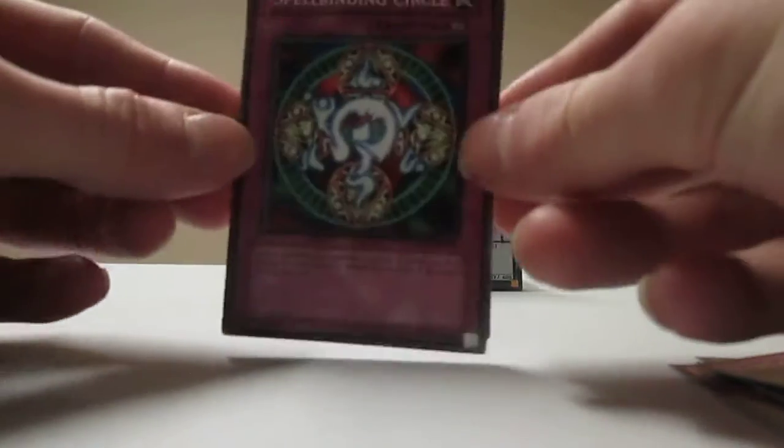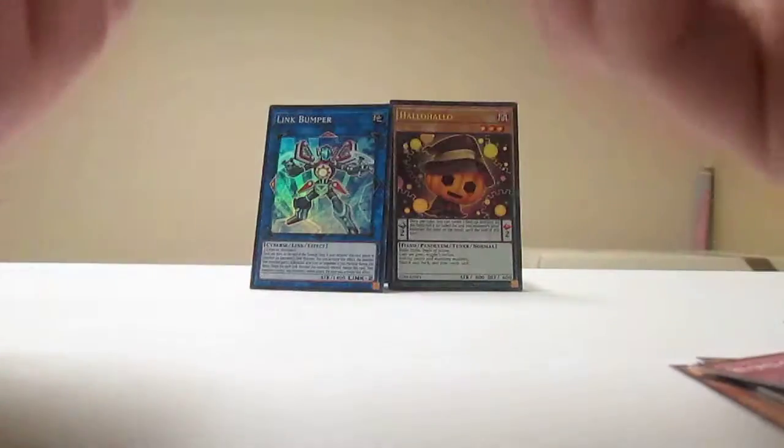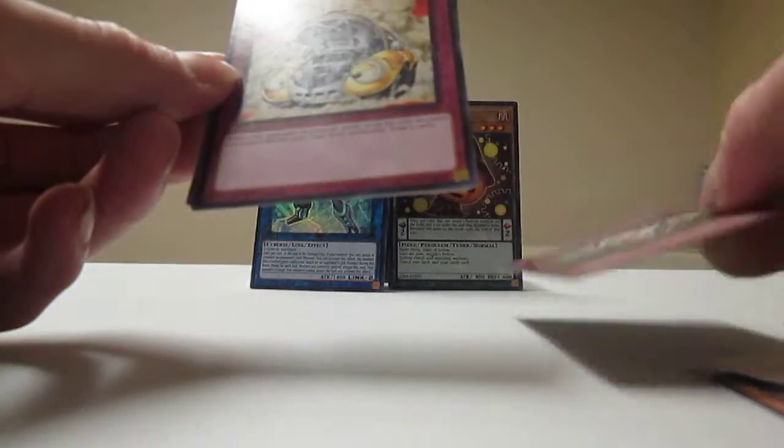Next one is Spellbinding Circle — I've heard you talk about that one, I think I've seen you use that one. Spellbinding Circle? Do you use Spellbinding Circle? Oh, I do? I already know that card. Spellbinding Circle — isn't that good? It's not anymore.